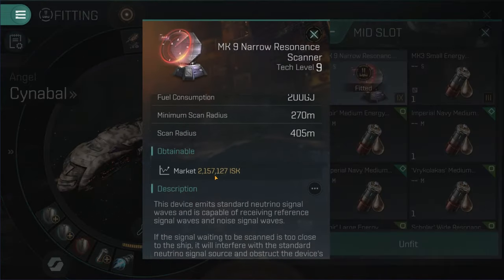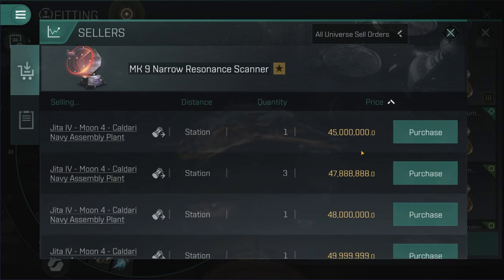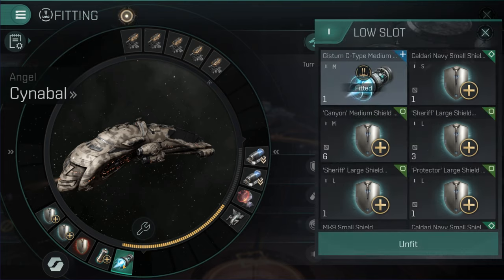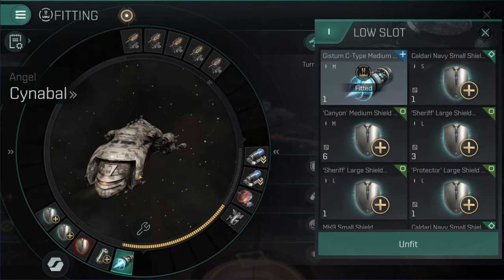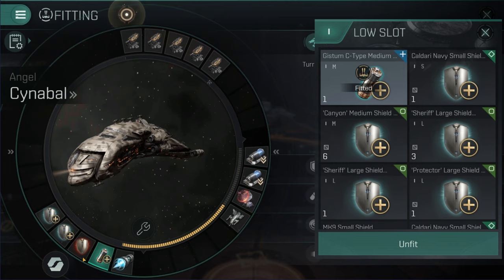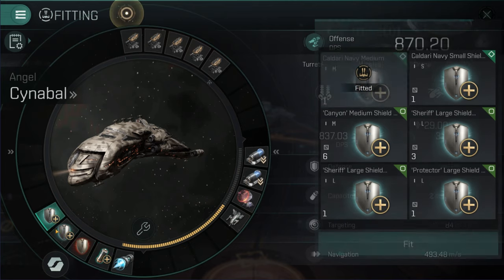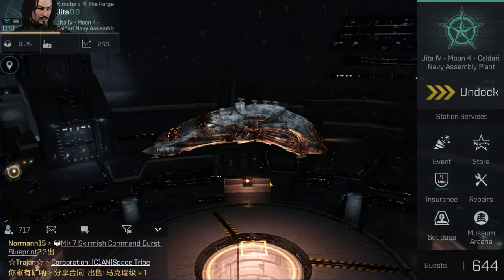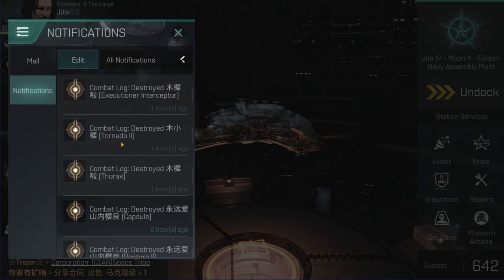The scanners were very expensive yesterday and today they are much less expensive - there are hundreds of millions' worth trading, though 45 million is still a lot for a module. It needs fuel. I'm running a micro warp drive because part of the mechanics means you sometimes have to close quite a large distance so you don't lose the target. I've got a battery fitted. I've gone for full tank - two shield extenders and a shield hardener. It's been a pretty effective fit.